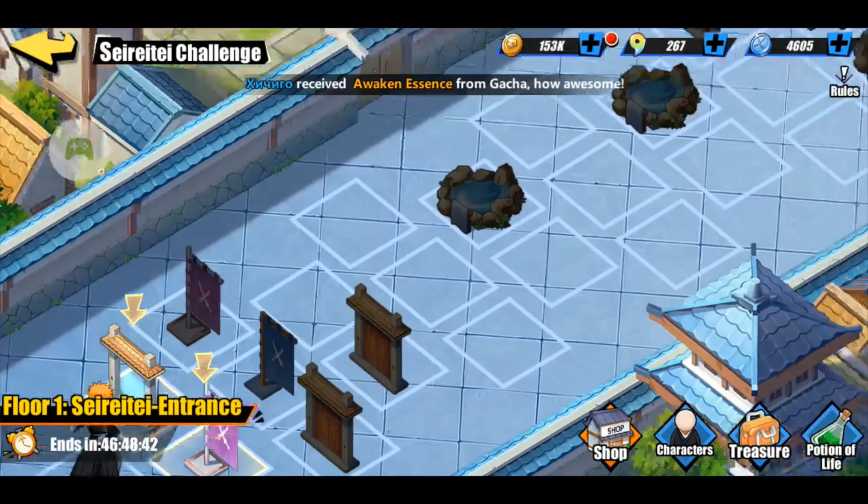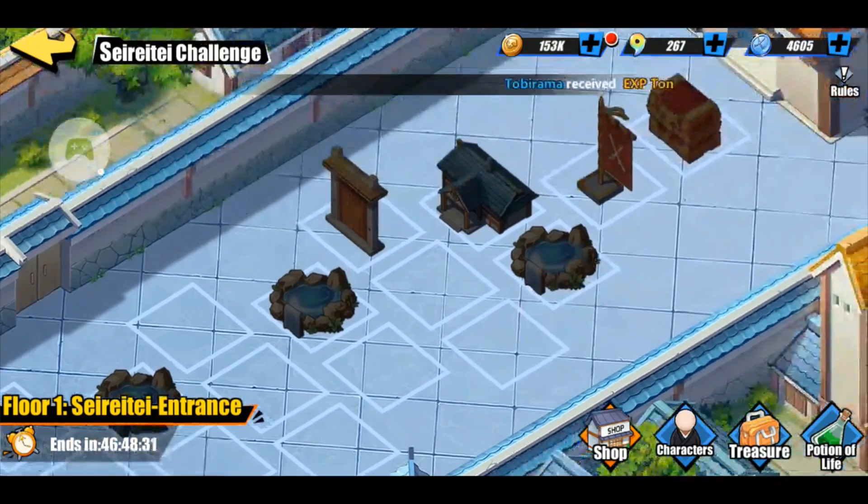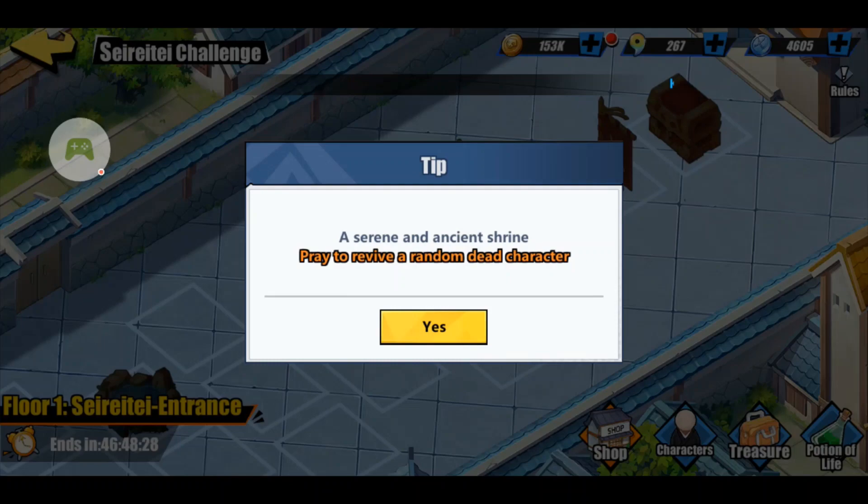Next up, you've got your hot springs — they recover health for all your players. And the last one is the shrine, where you can pay to revive a random dead character.